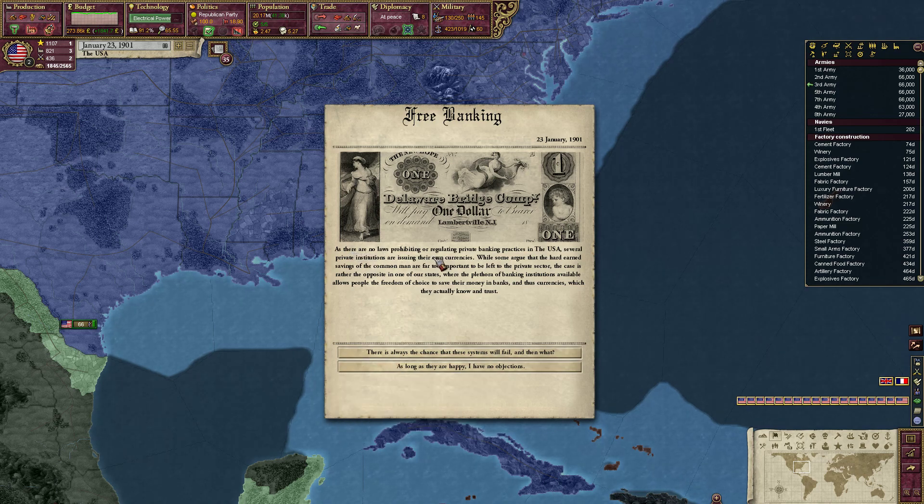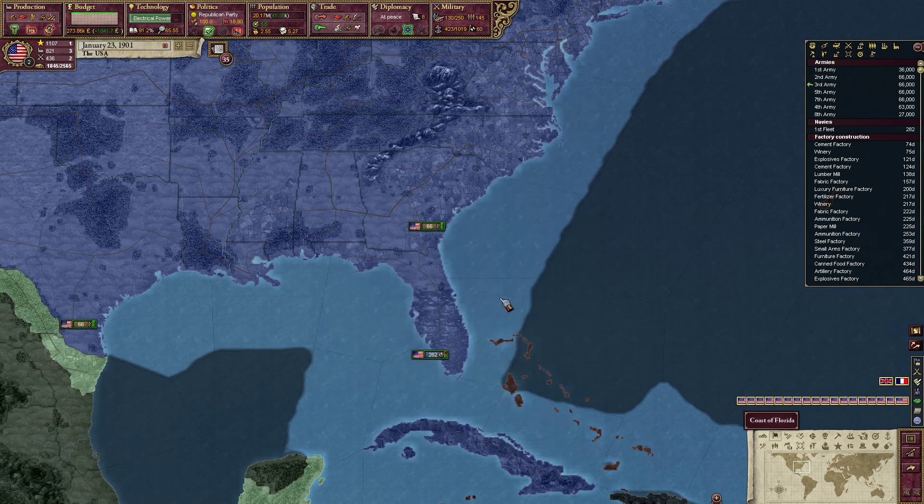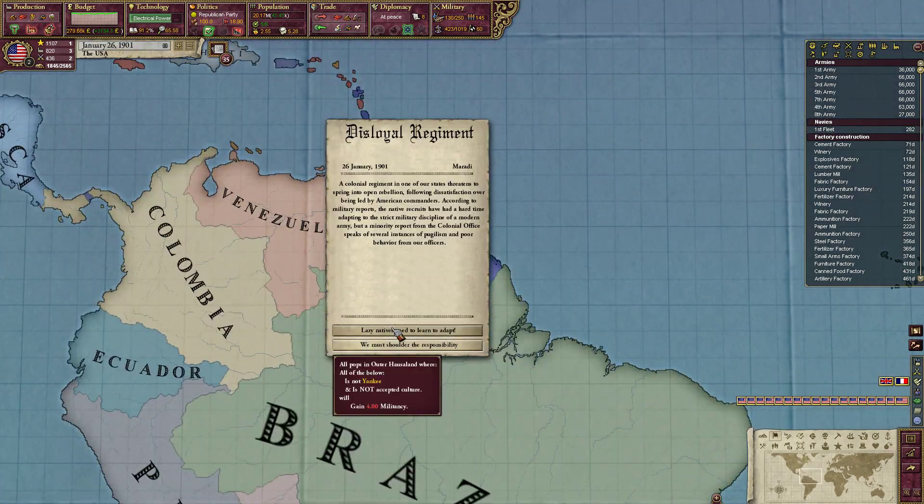As there are no laws prohibiting or regulating private banking practices in the USA, several private institutions are issuing their own currencies. While some argue the hard-earned savings of the common man are far too important to be left to the private sector, in one of our states the plurality of banking institutions available allows people the freedom of choice. No, you can't print your own currency — it's not allowed.